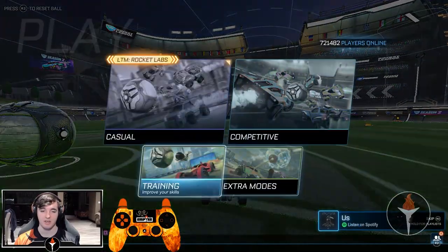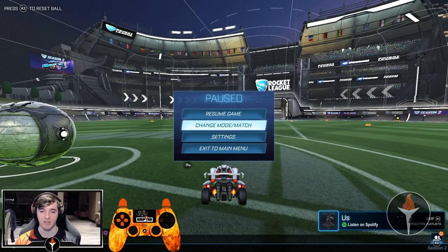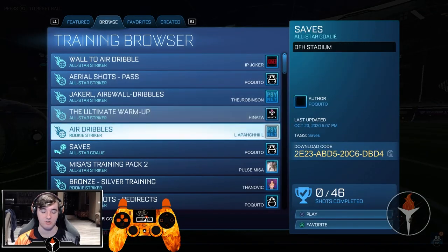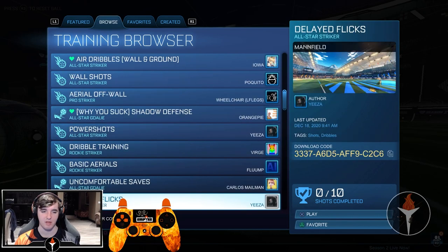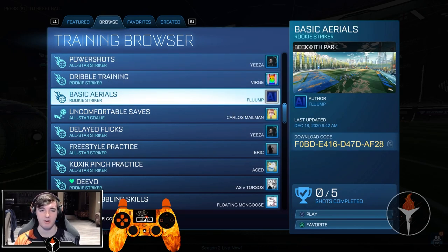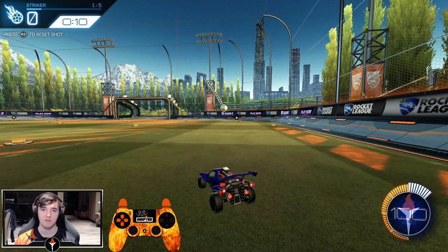When trying to do this mechanic it is very important that you have the right tools to execute it. What I recommend is pressing the start button, changing the mode to training, going to custom training, then browse, and scrolling down until you find a training pack by Flump called Basic Aerials. This is a great training pack for learning fast aerials. Just practice the first shot once you're done watching this video.